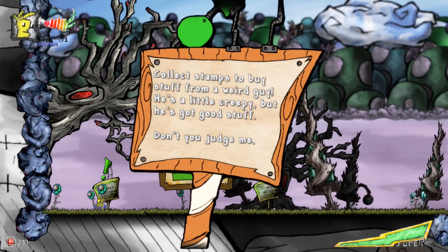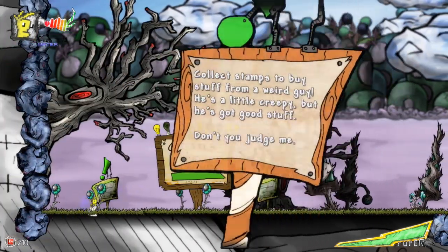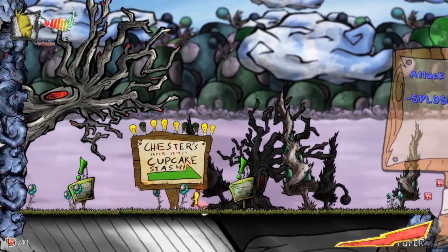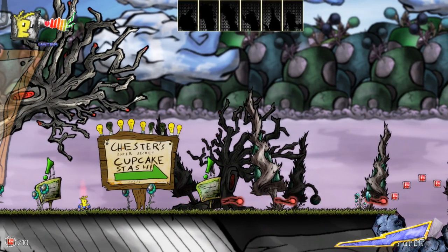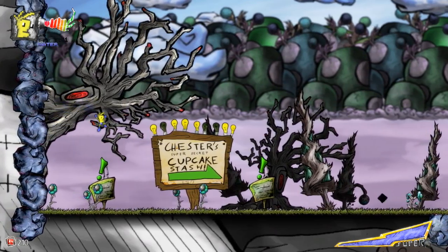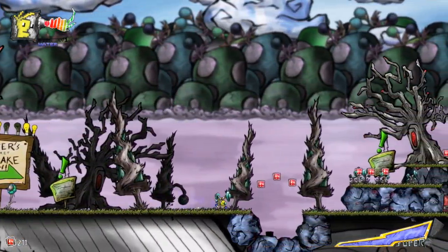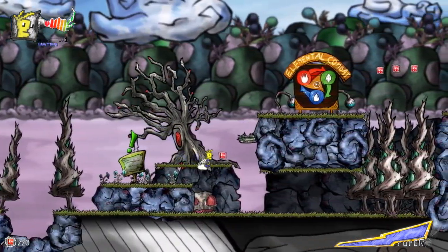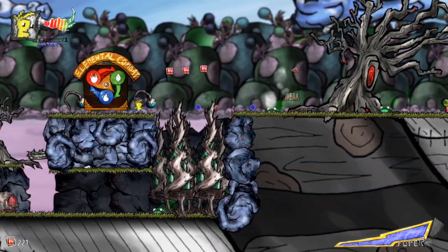These signs are so annoying. So you have to collect these stamps and these stamps let you buy new characters. This is Chester — he can slow down time, and this is who you start as. We've purchased BitChester per your request and he's got water elements. This is in-game purchasing, by the way — this isn't like downloadable content. The whole point of the game is to earn stamps to unlock more characters and art styles.